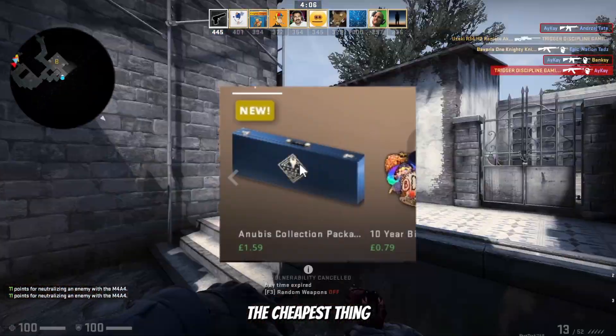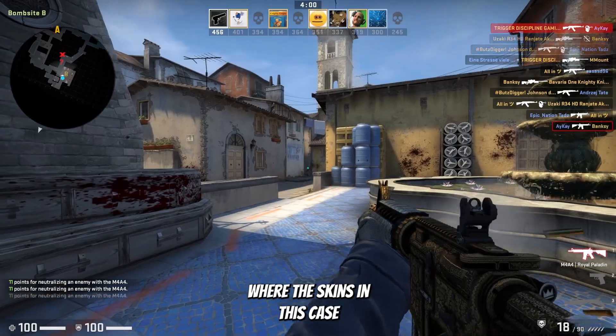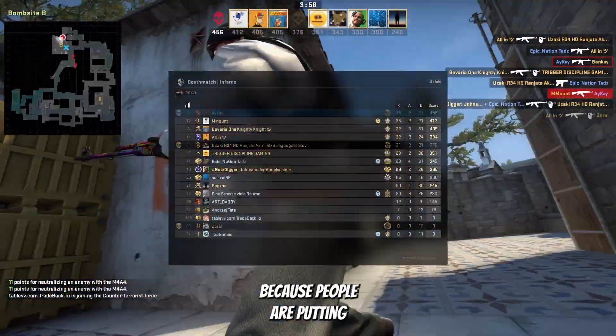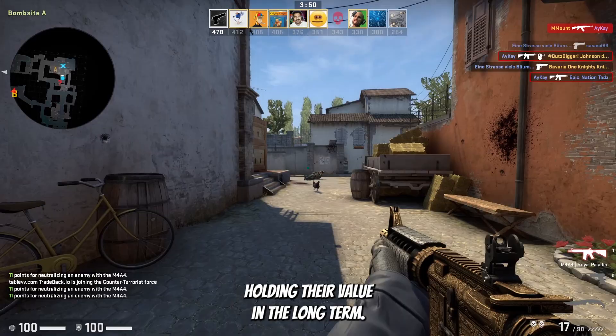Combine this with the fact that this case is currently the cheapest thing you can unbox, factoring in case and key price for some of the other cases, and we have a situation where the skins in this case could become very devalued due to massively high supply. Now this worries me because people are putting massive amounts of money into cases and skins in order to acquire these, but I simply cannot see them holding their value in the long term.